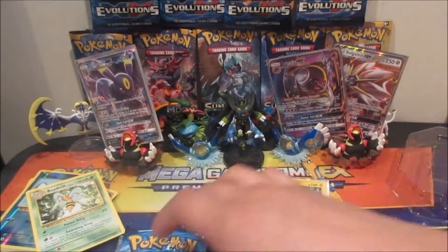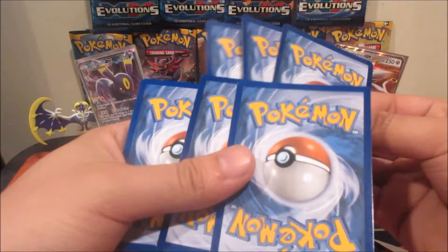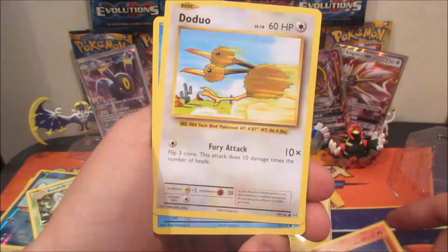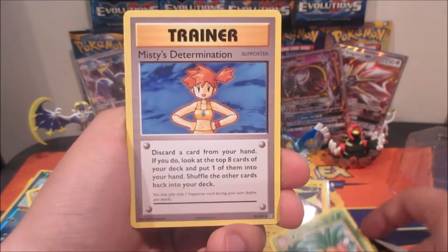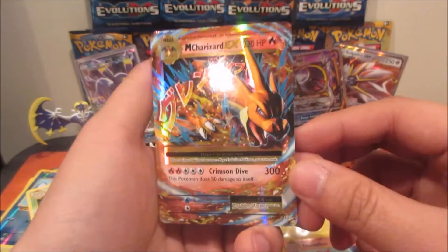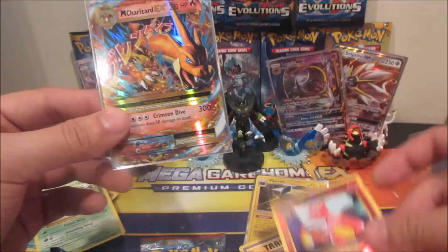Evolutions pack — can we pull a Mega Charizard? That would be awesome. Three and two. We got Tangela, Ponyta, Doduo, Staryu, Seel, Maintenance, Seeker rare, Exeggutor, Misty's Determination, Charmeleon Reverse — is that a sign? And oh — Mega Charizard EX! There we go, totally epic! I said let's pull a Mega Charizard and then we pull the Charmeleon Reverse right before a Mega Charizard EX!